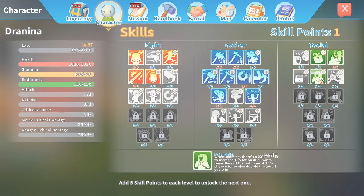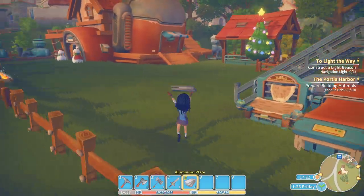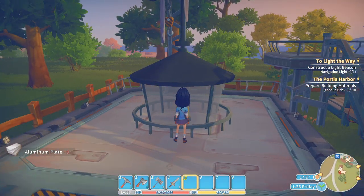Fair fight — when sparring, there is a 20% chance to increase one relationship point regardless of the outcome, and a 20% chance to receive double loot if you win. Every 1% decrease in health, damage increases. Not bad. This is endurance recovery rate, and this is just endurance increase. I do like these ones — I think I have to invest in some social points as well. I'm having so many problems with my endurance just because of how I play this game, so I thought I'd invest in a bit of endurance.